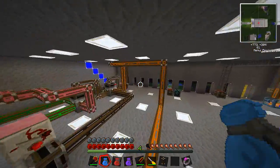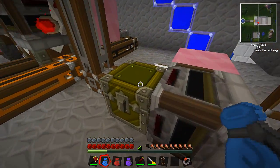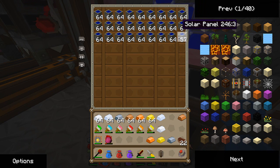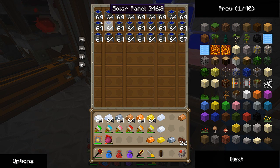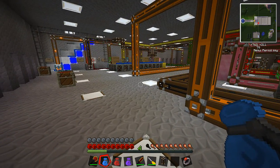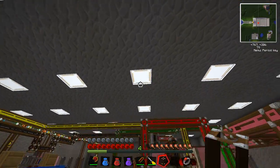Let's check on the solar machine while we're in here. We're doing pretty good with the solar panels. Get this thing filled up and we'll make a bunch of the really high voltage ones. Maybe we'll put them on the roof for the farm.